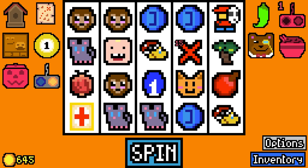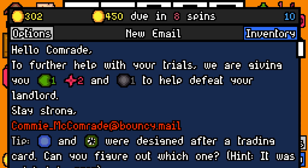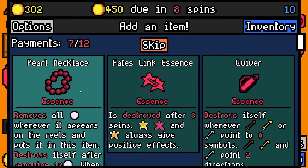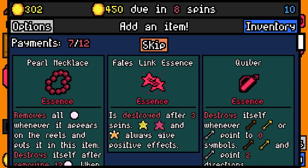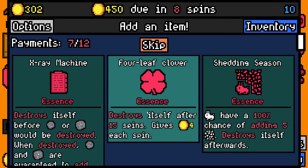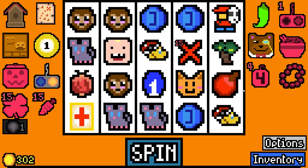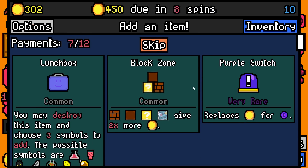We'll pay 375 with 302 spare. We'll take big symbol bomb essence, pearl necklace, four leaf clover, and lucky carrot essence. We'll add a lollipop for the toddler.